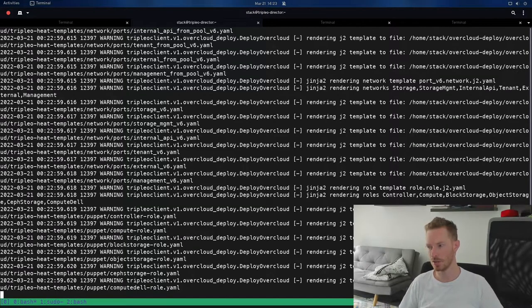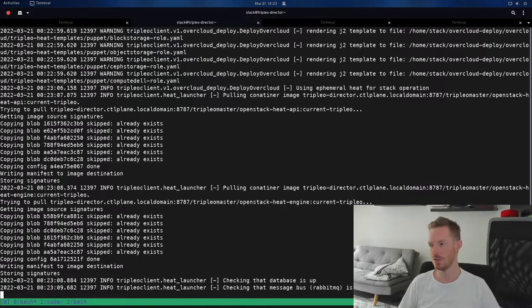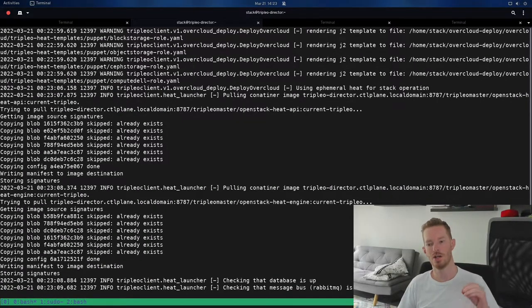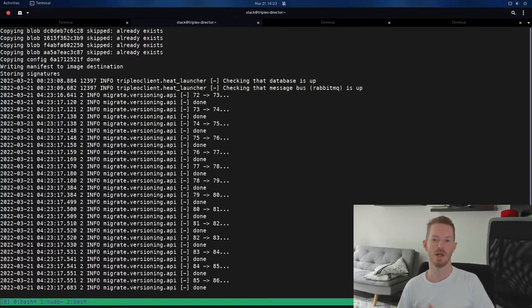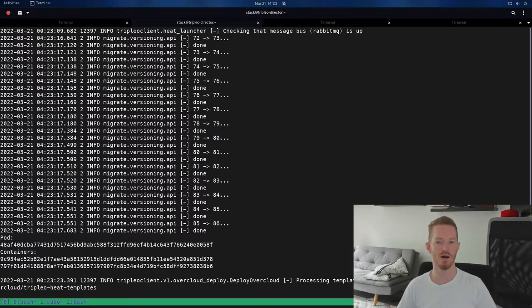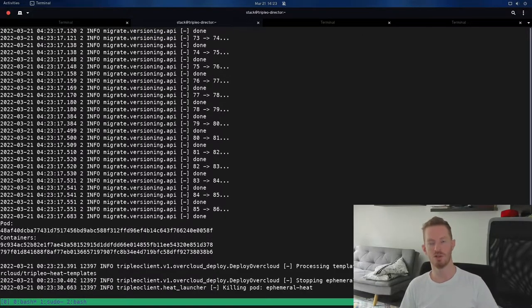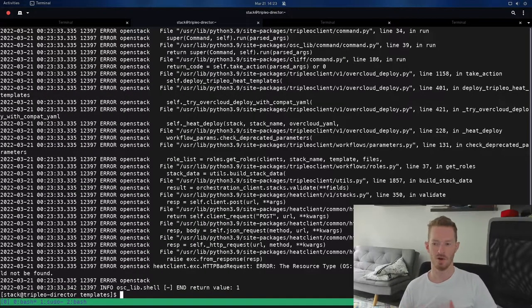We've failed again — it looks like a deprecated service. Going into roles_data.yaml and searching for it, in every release we clean up and deprecate services that are no longer used and this appears to be one of them. We remove it and rerun. This is an example of why you want to stick as closely as possible to the default Triple-O Heat templates and only make changes needed for your environment — then you get all the updates that go through CI testing and get the best experience by minimizing template changes and just customizing environment files.